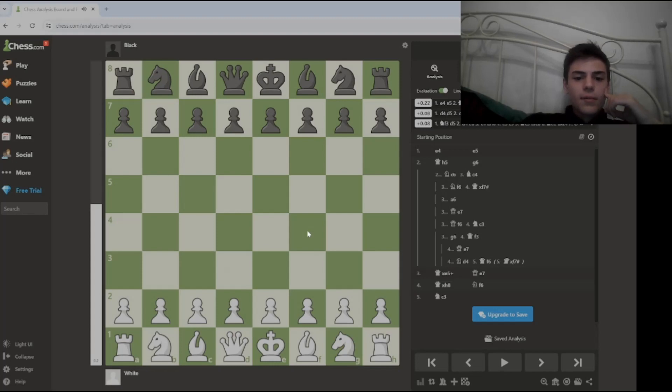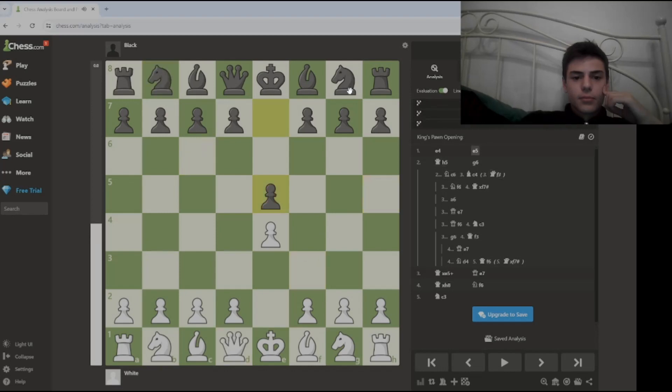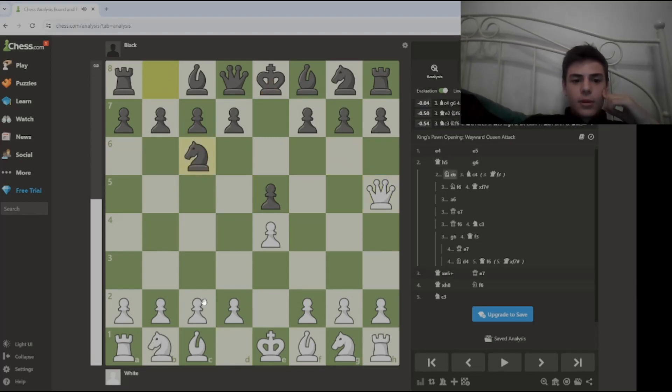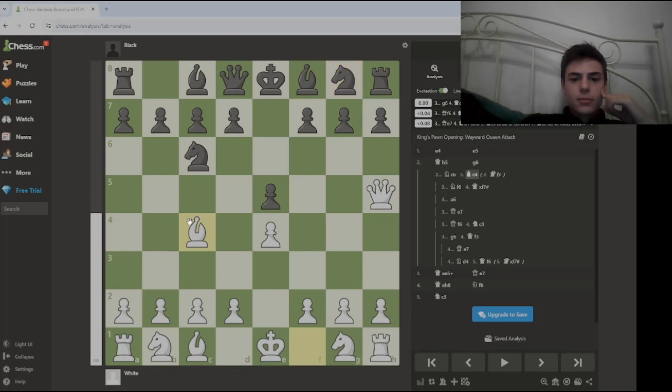So basically this is the main idea of Scholar's Mate: e4, e5, queen to h5, knight to c6, queen to f3. If they play g6, you just take the pawn on e5 and fork king and rook. But if they defend with knight c6, which is one of the best moves, you play bishop c4. Or if they play something like knight f6, that ignores the threat — you just win.